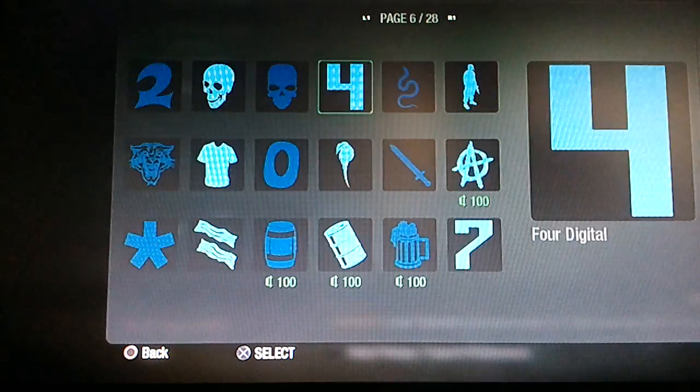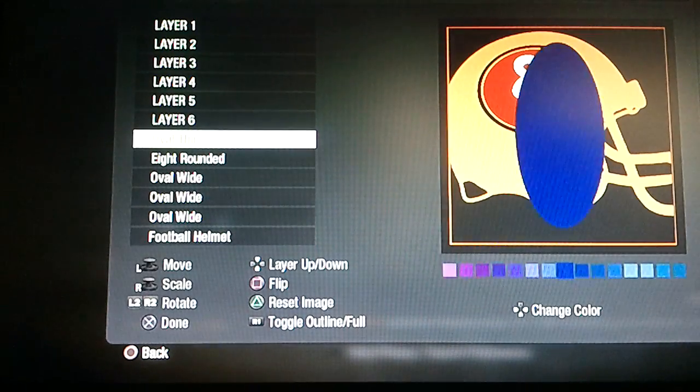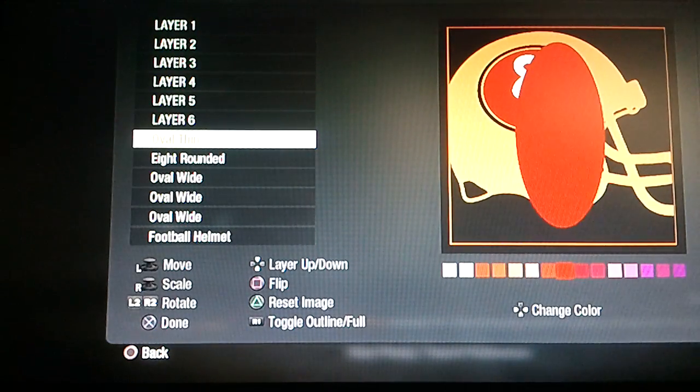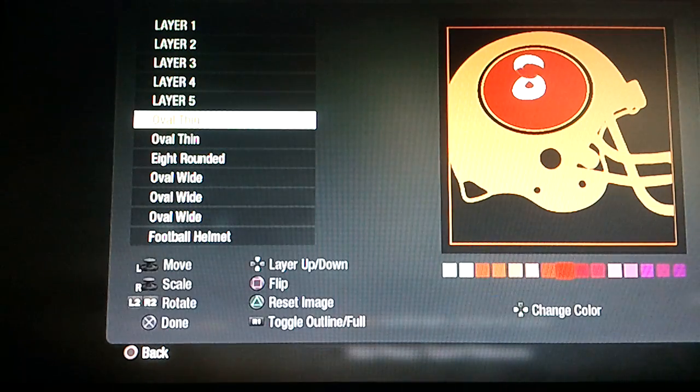Then you're going to get the oval thin on page 19. Make this the same color red that you made the oval, shrink that down, and this is going to go in here like this. Duplicate that and then put the other one right about in here like that.